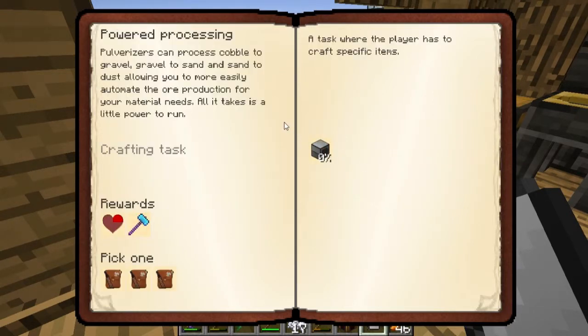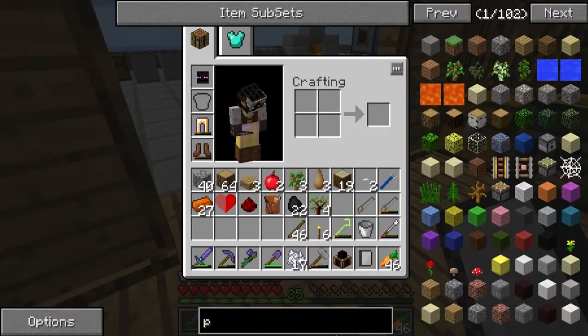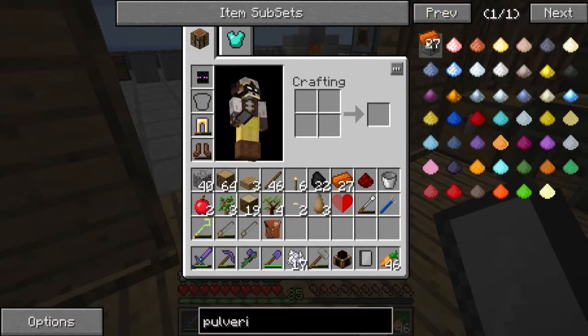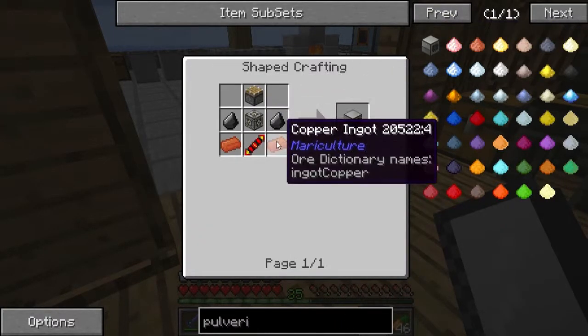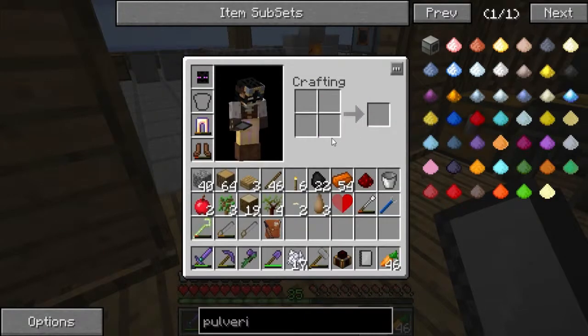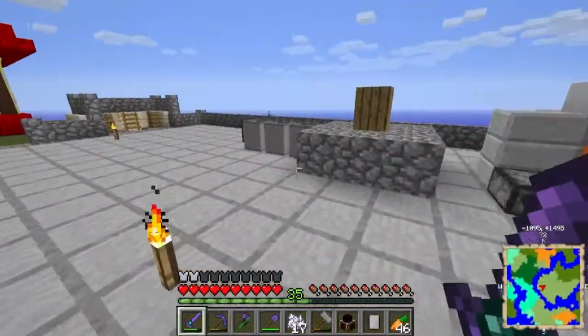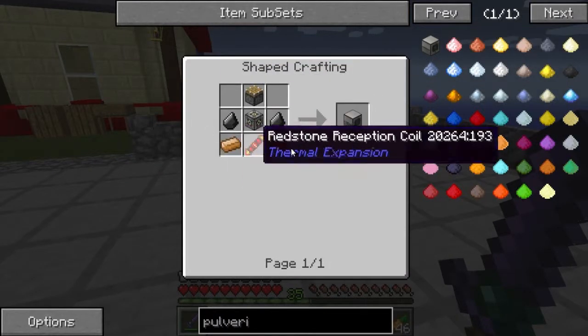Powered pulverizers can process cobblestone to gravel, gravel to sand, sand to dust — allowing you to more easily automate the ore production for your material needs. All it takes is a little power to run. So basically I could remove the hammer concept out of my current system. And how do I make the pulverizer? I know it requires plastic sheets — two copper, two flint, a reception coil, a piston, and a frame.